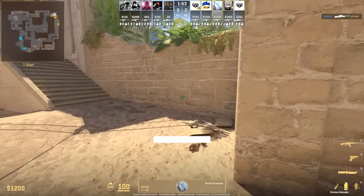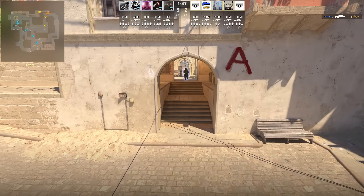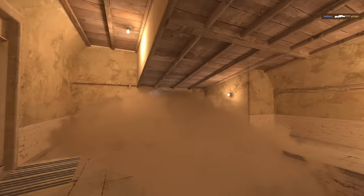You could also smoke connector from this back corner. Go ahead and stand, aim above this rug, then jump throw. The smoke once again will land on the stairs giving full cover due to the volumetric effects of the smokes.